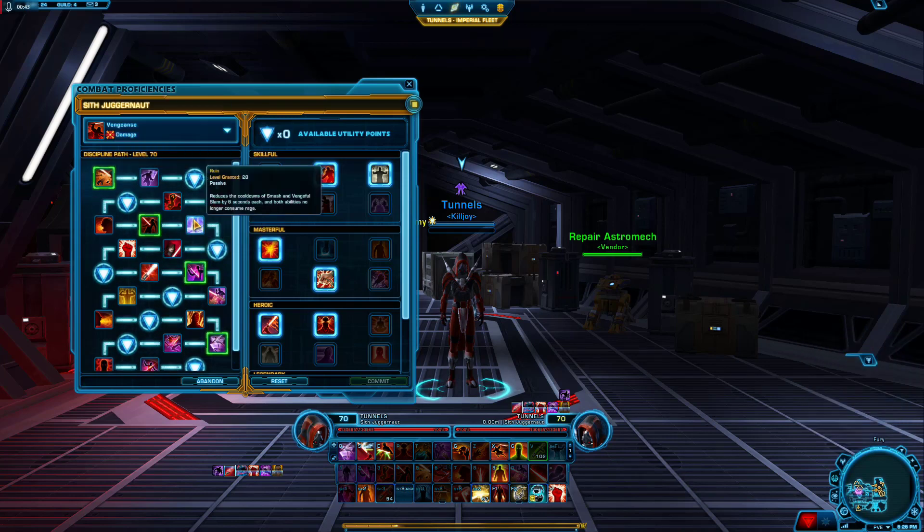Other things to know: this is a bleed spec. It deals a lot of weapon damage, but it also deals a good amount of DoTs — bleed damage. So your Shatter, your Impale, and your Force Scream deal DoT damage.